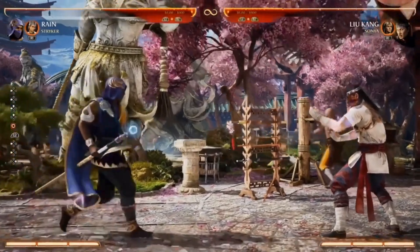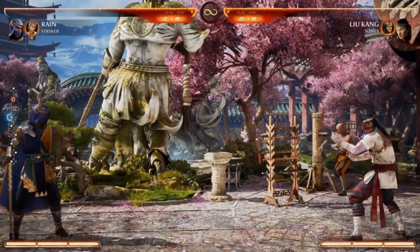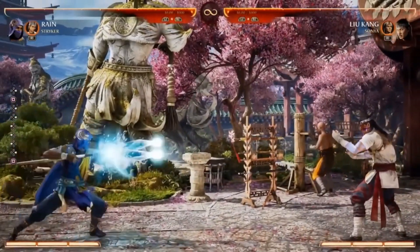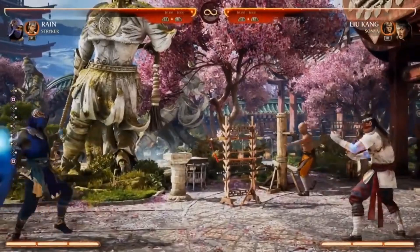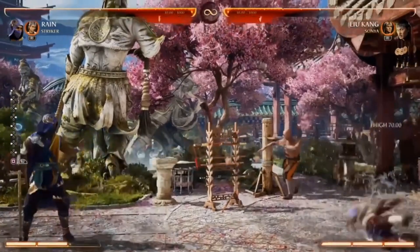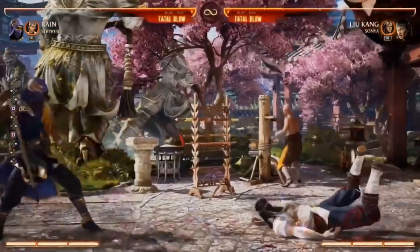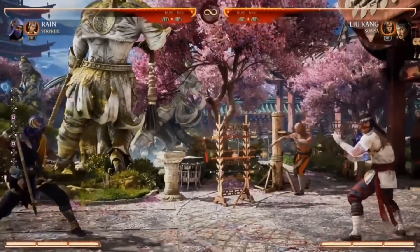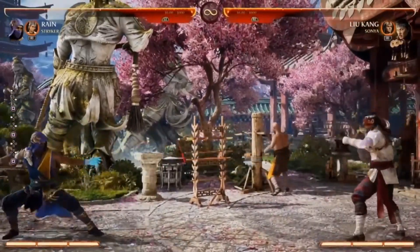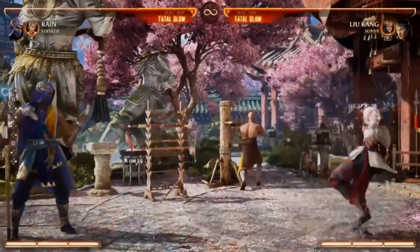He has some really interesting zoning tools — some might even call him a premier zoner. His straight projectile takes up a ton of real estate, is fairly quick, and has interesting variations. If you EX it, he gets a full knockdown. You can also hold it down to get a stagger, and cancel out of the hold to mix up the timing and keep the opponent guessing.